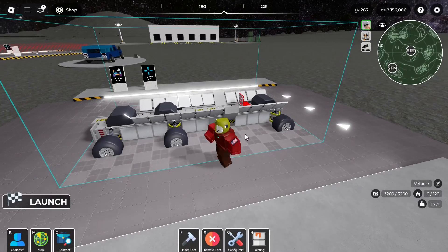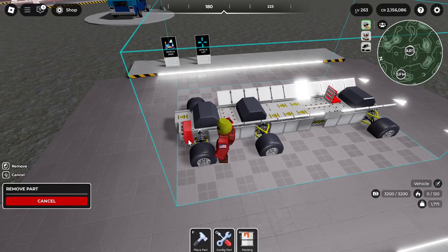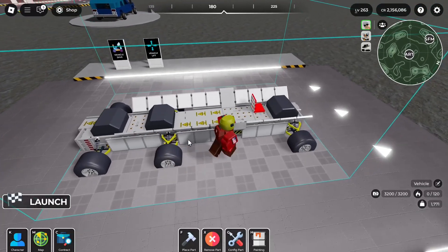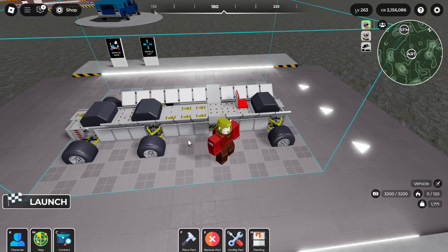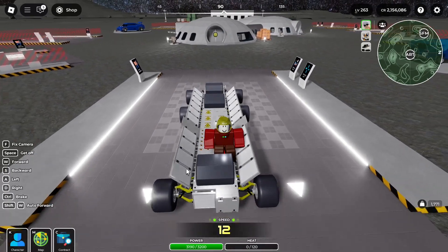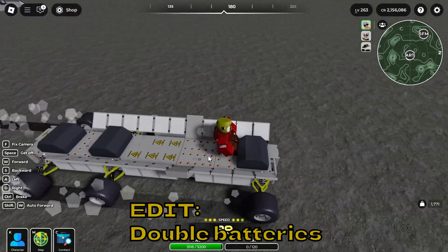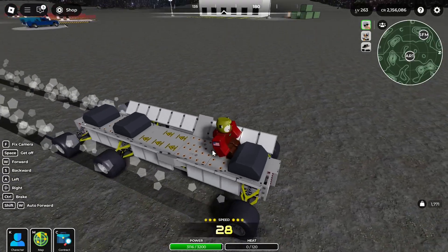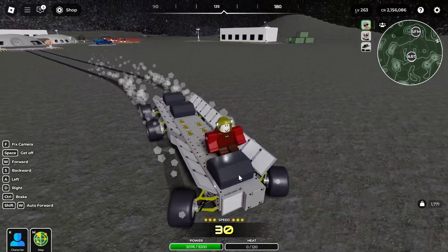This here is a speedrun build — it is one of the only builds that will actually use Cheetah gearboxes. This build goes about 120 speed at its top and holds a lot of time records. These builds are not easy to make because it takes a lot of half batteries, pretty much max skills, and three Mediuses, which is not cheap, but it is definitely worth it.